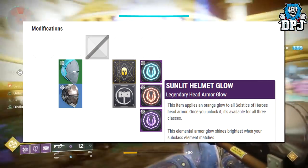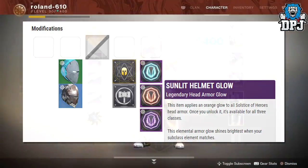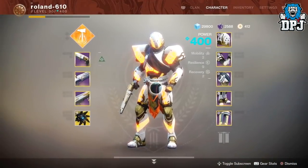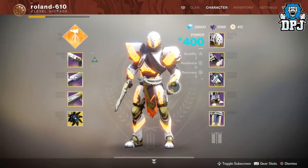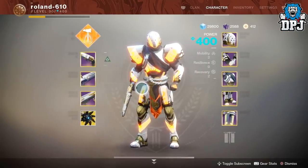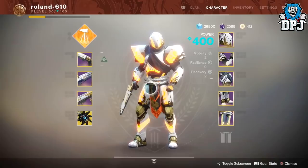You can add new glows to the armor. These glows are unlocked from Solstice Engrams from Eververse, obtained via milestones completed each week - three obtainable every week. You also get one per Bright Engram you obtain from ranking up the XP bar. The glow effect glows brighter if the glow color matches the subclass burn you are using.